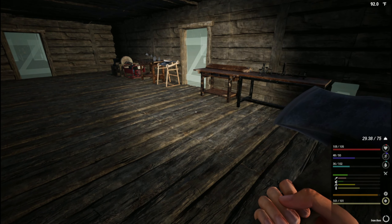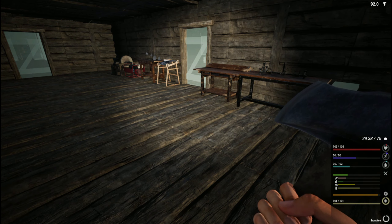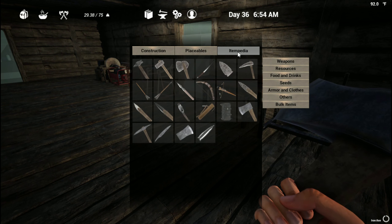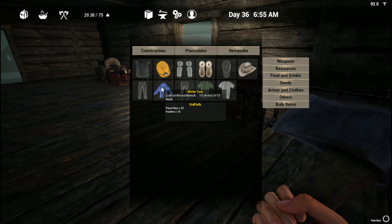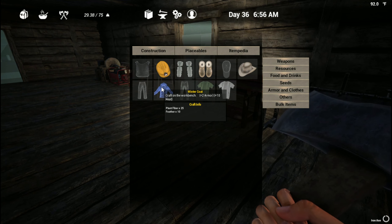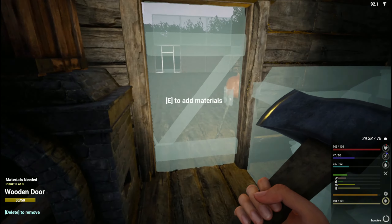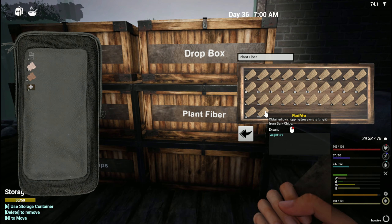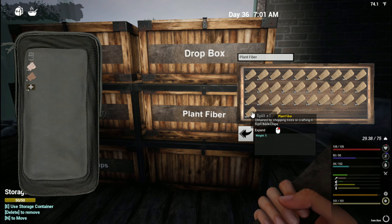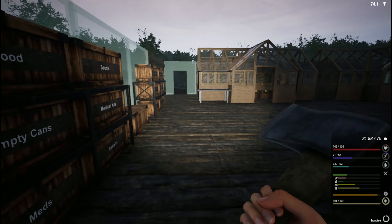We need to build winter gear because if you hit F, we're in September - fall - so we're getting close to wintertime. Looking in the encyclopedia under armor and clothes, we need a winter coat, which is 25 plant fiber and 10 feathers. So 25 plant fiber and 10 feathers.